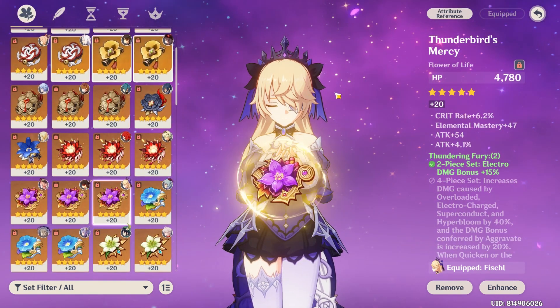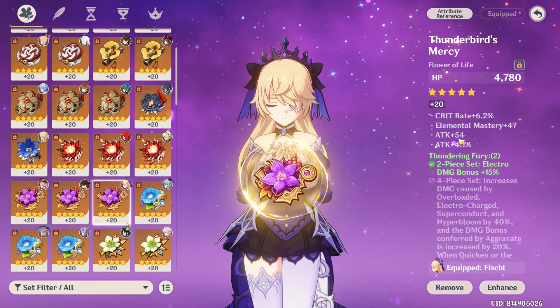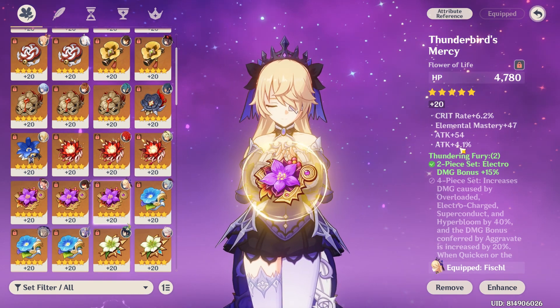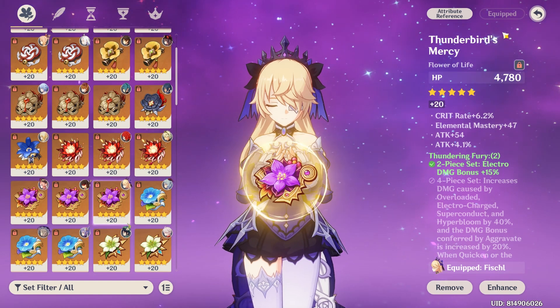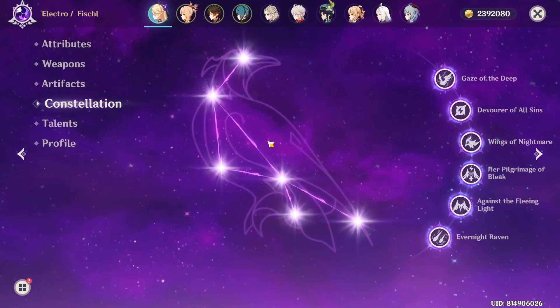So ideally your stats will be crit rate, crit damage, attack, and energy recharge. Energy recharge is replaceable with attack percentage, but if you get attack percentage that's good as well. My Fischl is C6.